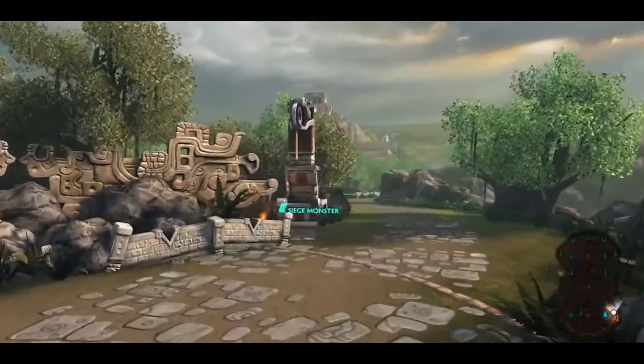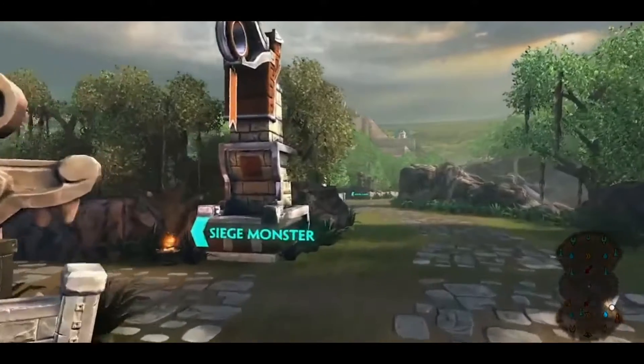As a new feature, teams will earn points towards spawning siege weapons as they play. Killing a player is worth five points.